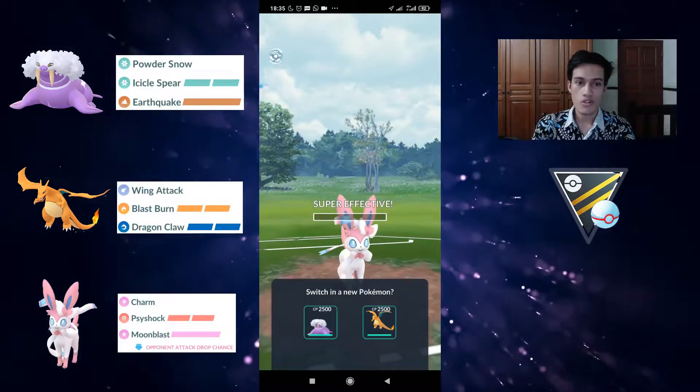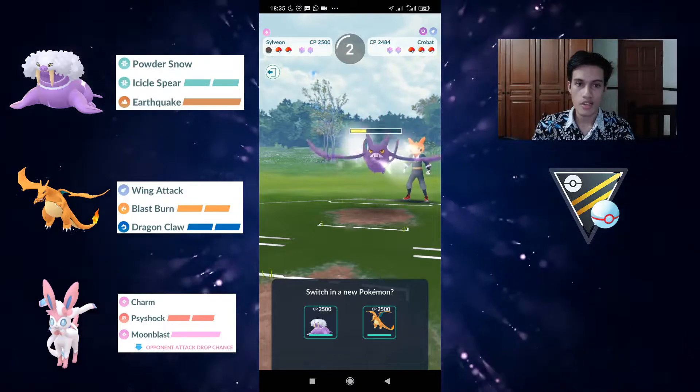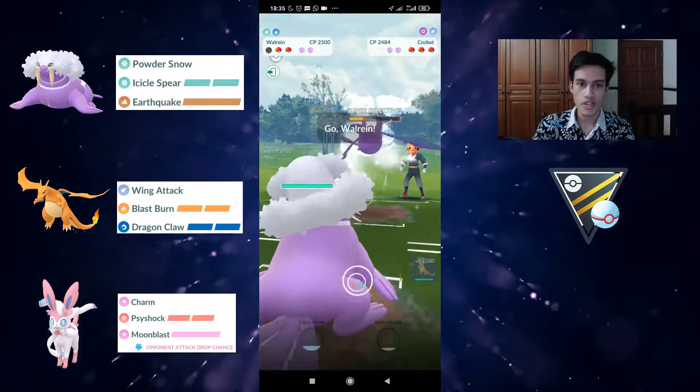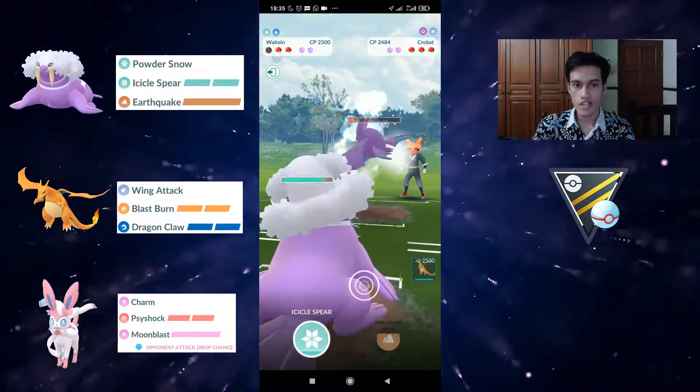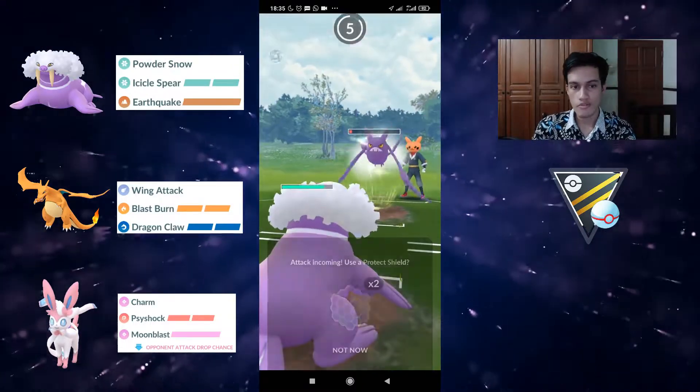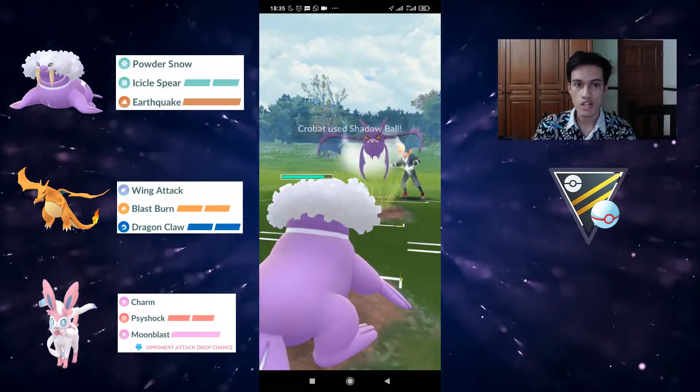Here we have the Crobat as their safe swap, and we managed to get them low enough where Walrein can farm down and get loads of energy. We will have to take a charge move from the Crobat — most probably a Shadow Ball, which it is.